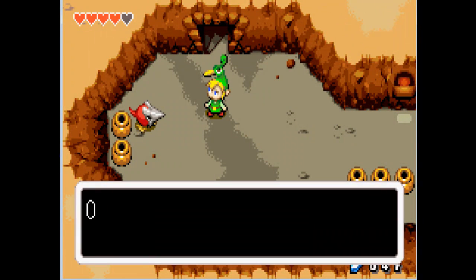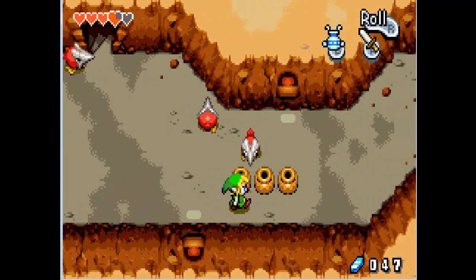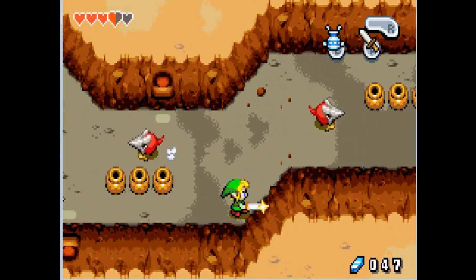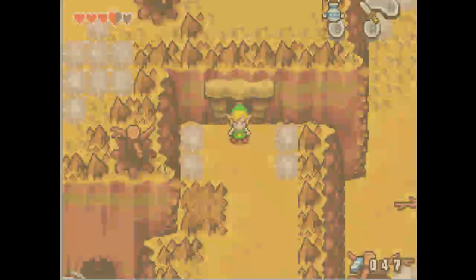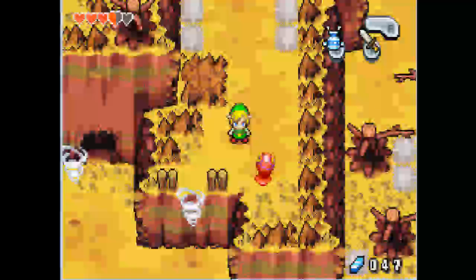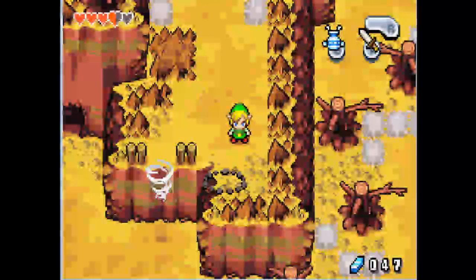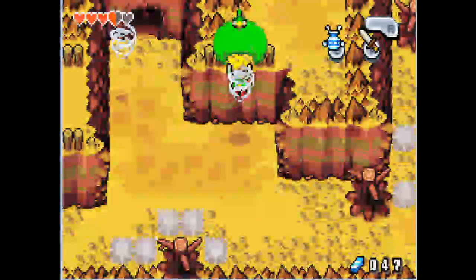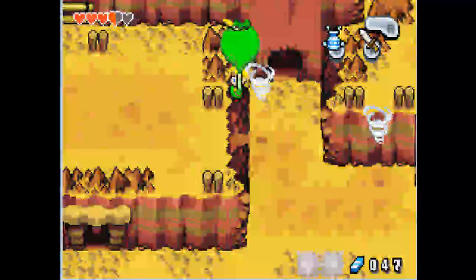Now these guys have iron faces — I want you to notice that. Once you've pulled off the iron masks you can actually hit them, or you can hit them from the back. Doesn't tell you that straight forward, but who cares — you don't really need to know that to kill them. More red Chu jelly. Now we can jump into the vortex. Boom. The Minish Cap is now a flying device. Boom.